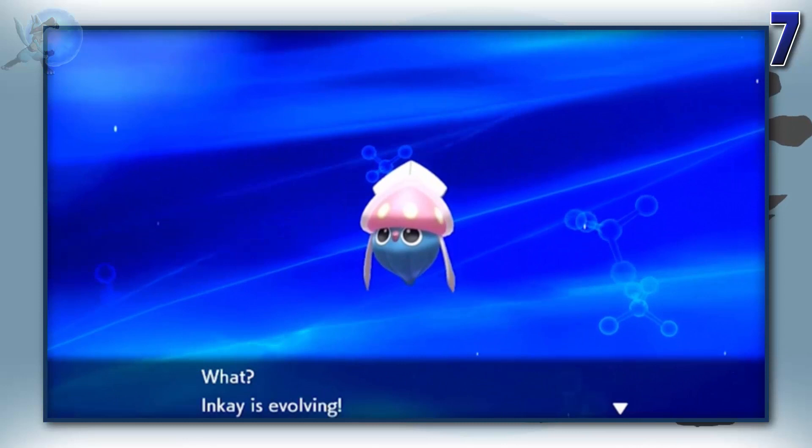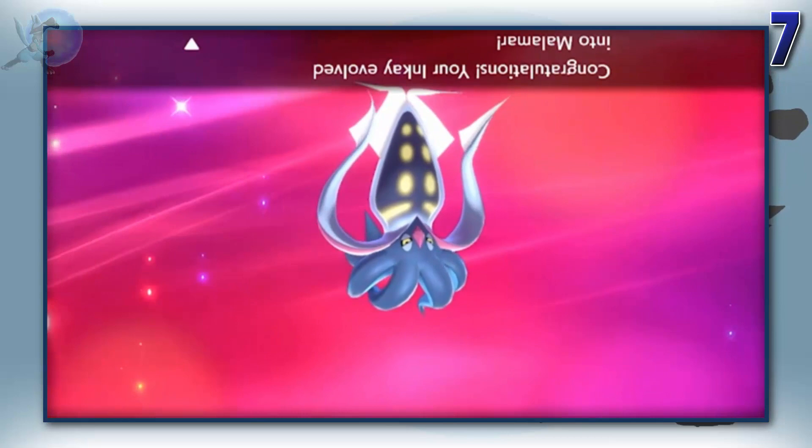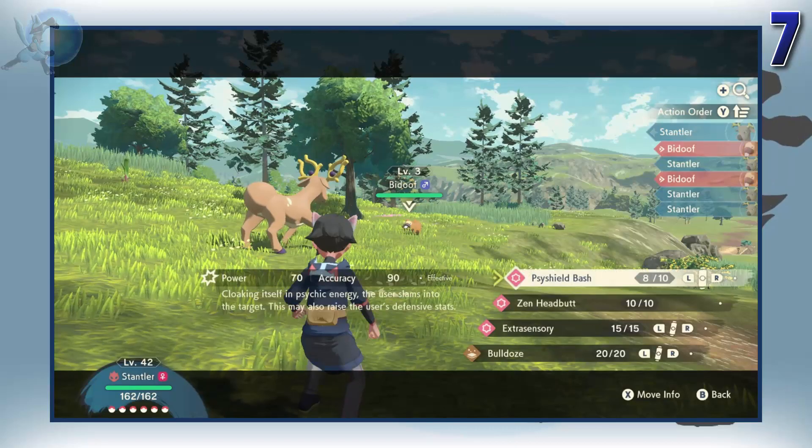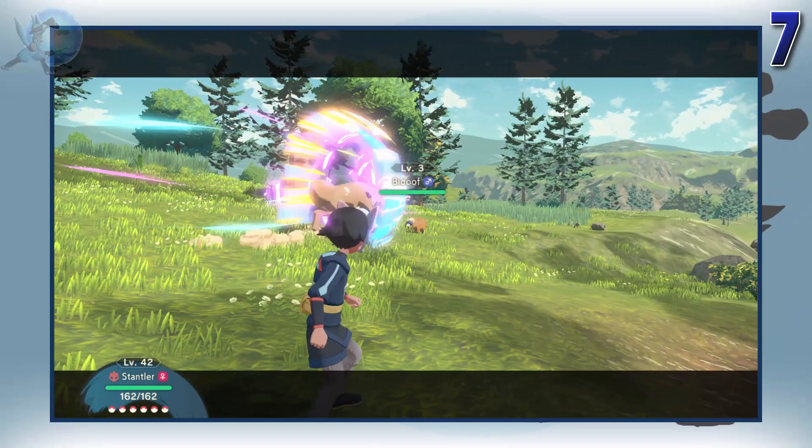But remember when the new evolution methods were just something like, turn your system upside down? That was cool, and unique, and made sense for the Pokemon. Sure, people probably wouldn't figure that out without the internet as well. But if the game gives you clues through dialogue and dex entries, I think it'd be much more likely to work out than any of the other ones. I'm sure more unique evolution methods will happen in the future. I just hope they're not as much of a chore as the other ones.